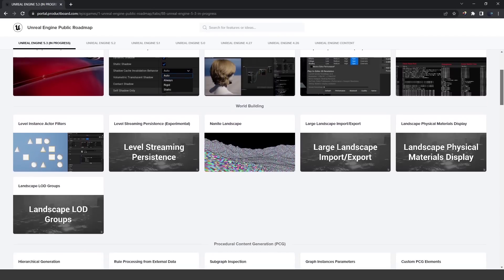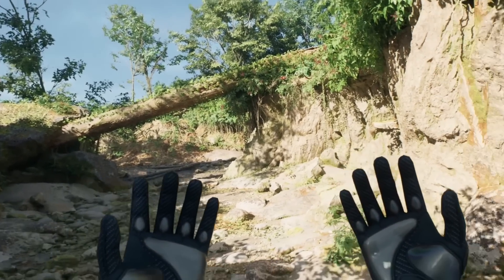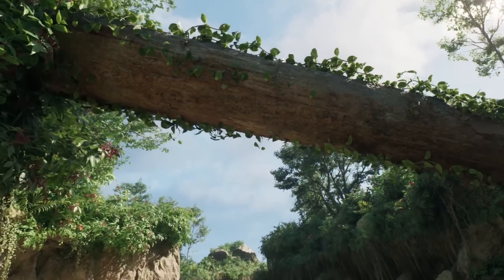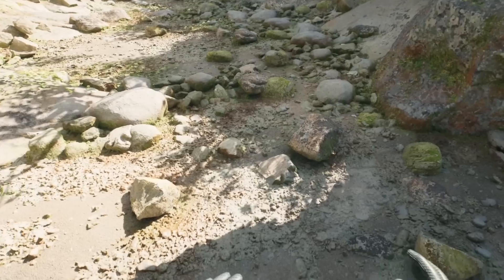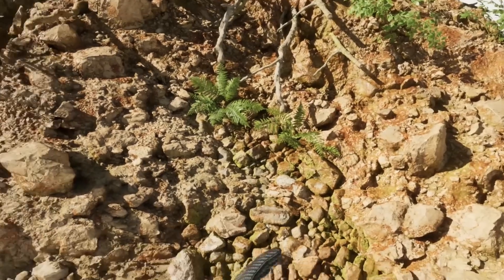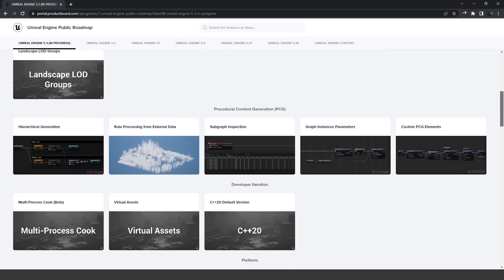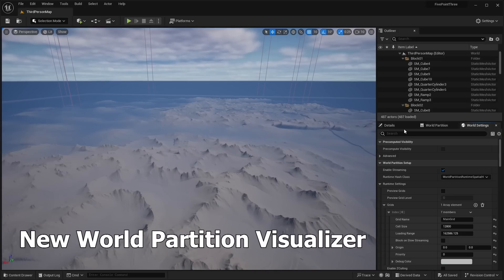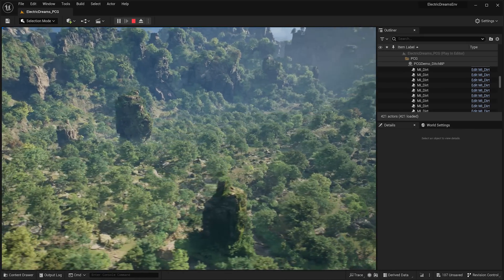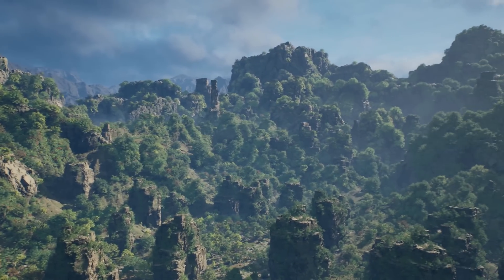There are a lot more updates I haven't covered yet — things like virtual production, simulation, audio, and modeling tools — so if you want to check out the full roadmap I'll leave a link in the description. Looking back at all this, it's kind of crazy to think about all the new features Unreal Engine has added over the years — Nanite, Control Rig, Niagara, PCG — it's come so far from Unreal Engine 4 which was just a simple game engine. Let me know in the comments which category you're most interested in — character and animation updates, virtual production, or world building. I'm personally excited to try out the new landscapes in UE 5.3. Subscribe if you want more Unreal Engine updates, and I'll see you guys in the next one.